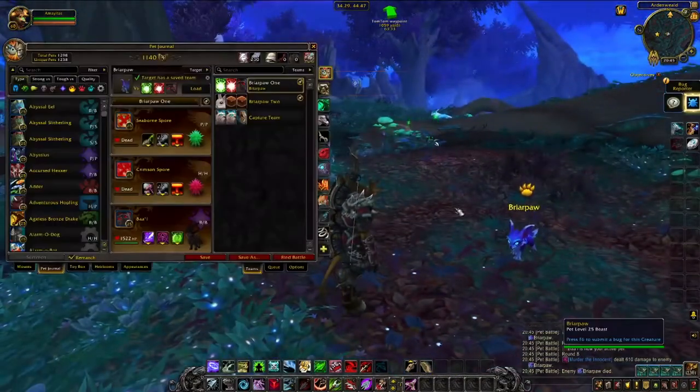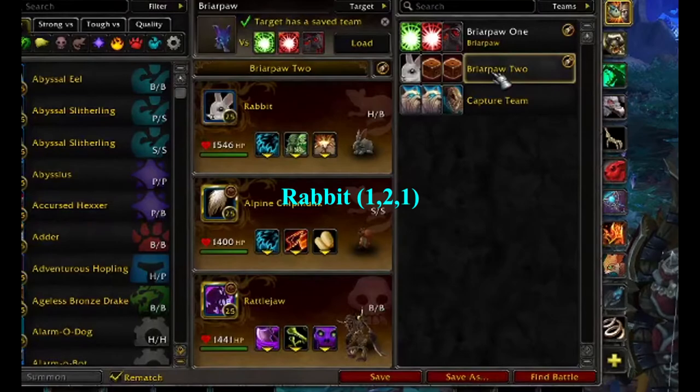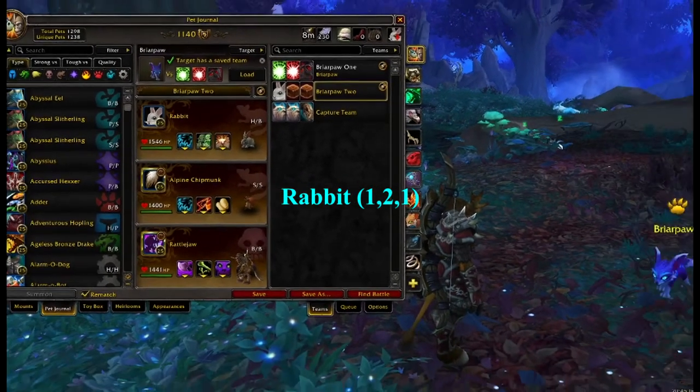And that's it! Our next team consists of one pet, and though it does take longer, your pet will finish the fight with full HP. You'll need any rabbit with Scratch, Dodge, Burrow, and greater than 223 speed, which is probably all of them.